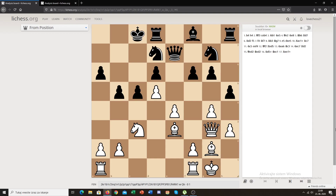The weakness you're trying to create could be a weak square or weak pawns. Weak pawns include isolated pawns, doubled pawns, backward pawns, and tripled pawns. And weak squares are, well, weak squares.